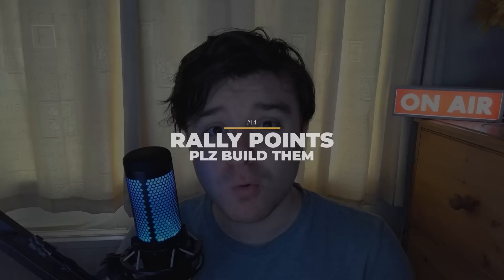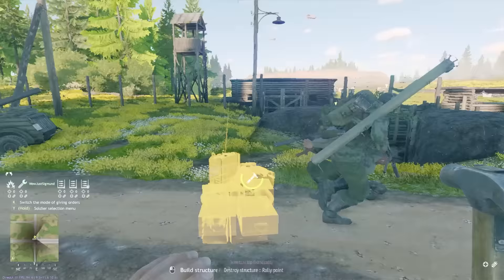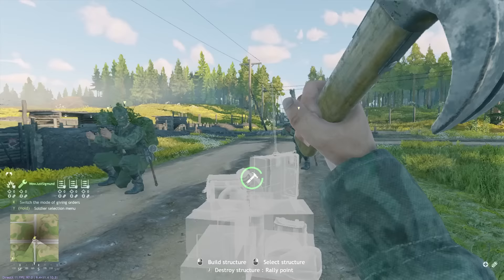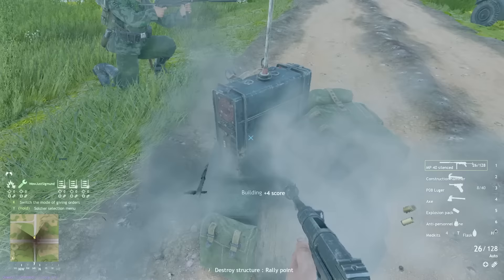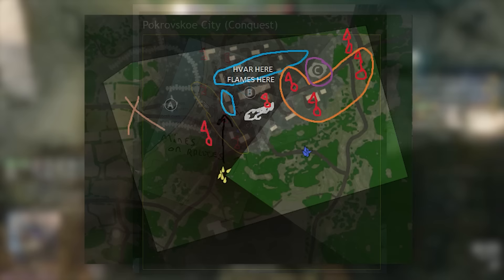Number 14: rally points. For the love of all that is holy, please build them. There's no downside — your teammates will beg you too. They are the number one most important thing you can do to win games of Enlisted, and as in tip 13, the quickest way to level up. In short, they allow you to spawn closer to the objective, meaning you can attack or defend it so much easier. My team won the first Enlisted tournament with strategies that basically only revolved around where we were building our rally points at any one time.